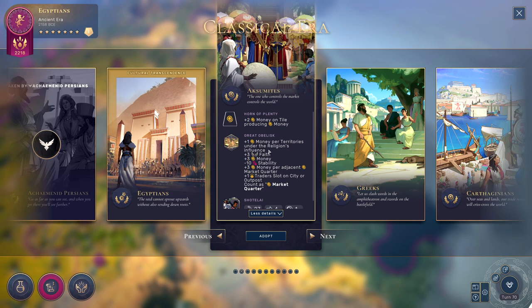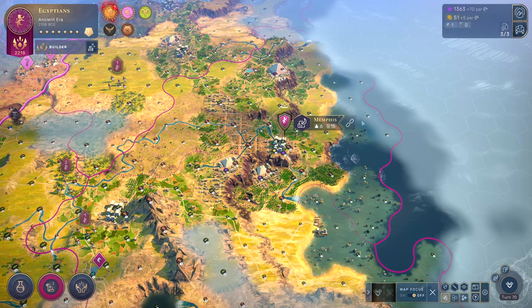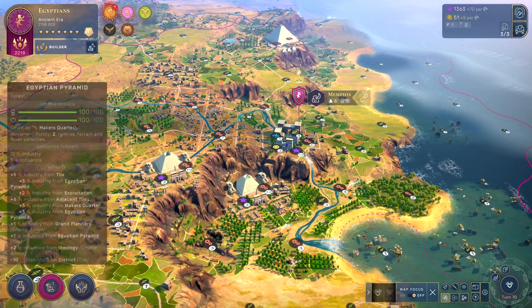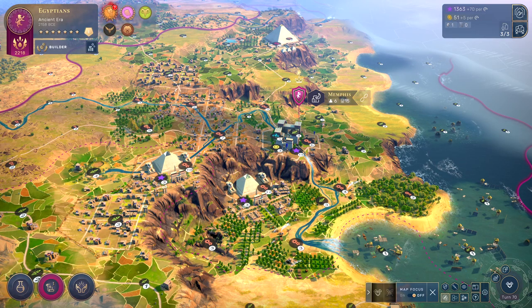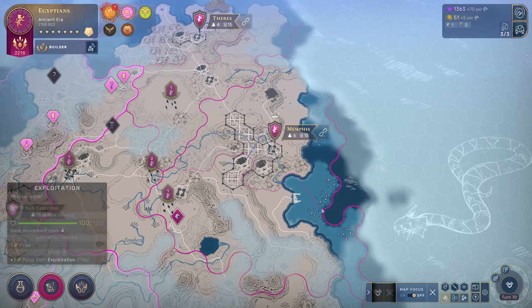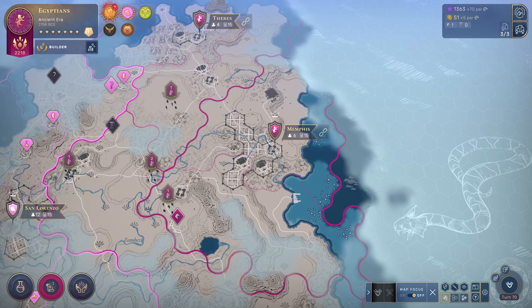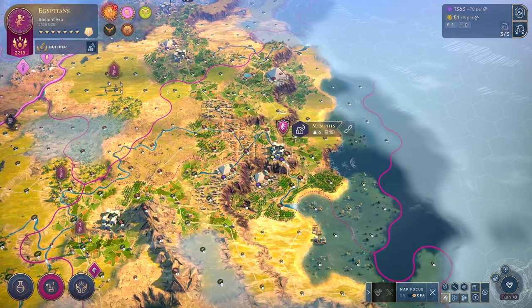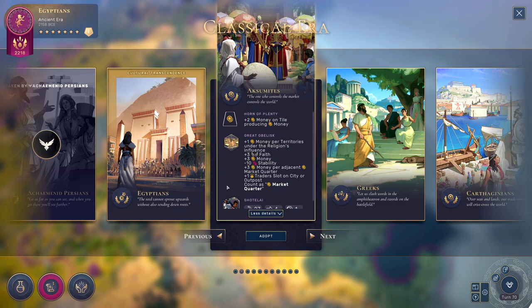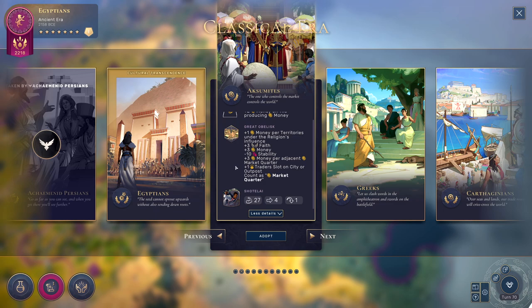Another thing to consider is that you can only build one of your emblematic districts per region. You can see over here, if I go out of this menu, that I do have two of these in the city of Memphis. But since these are in different territories — you can see the little pink dotted line in between — I'm able to get one of these per territory, although you can have more than one in a single city. So before you want to consider transcending your culture, make sure that you build all of the emblematic districts that you want. Otherwise, you're not going to be able to build them once you transcend to a new culture.